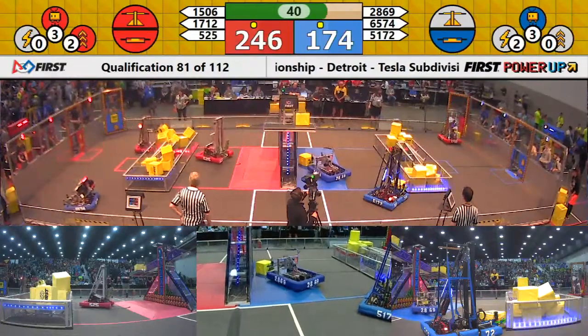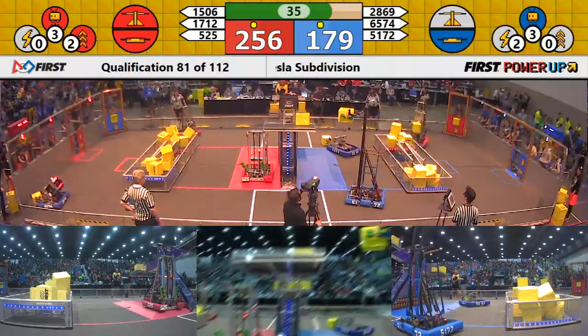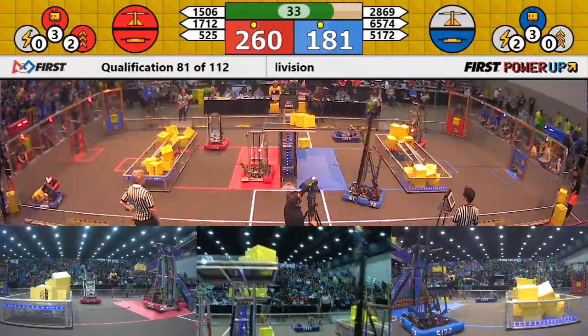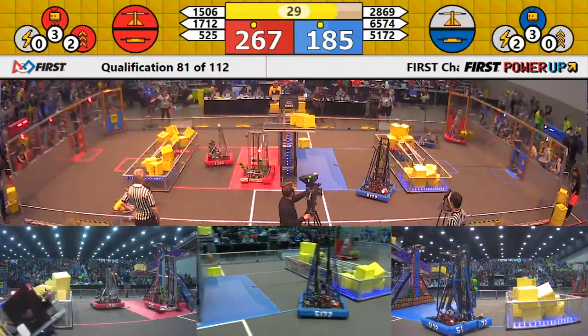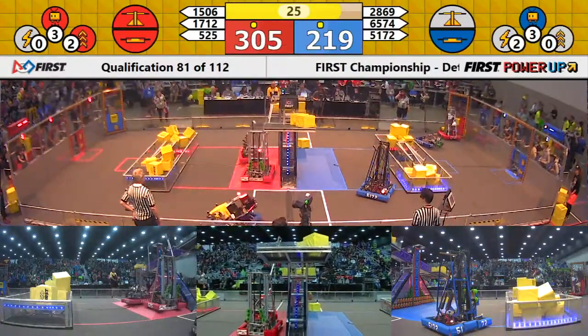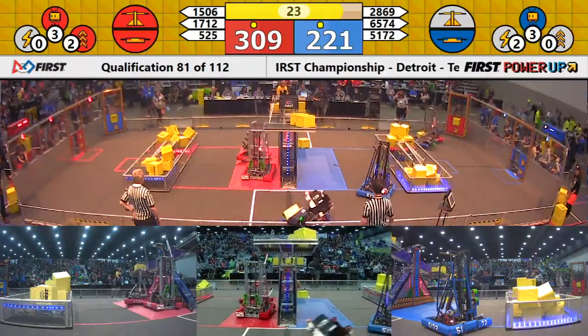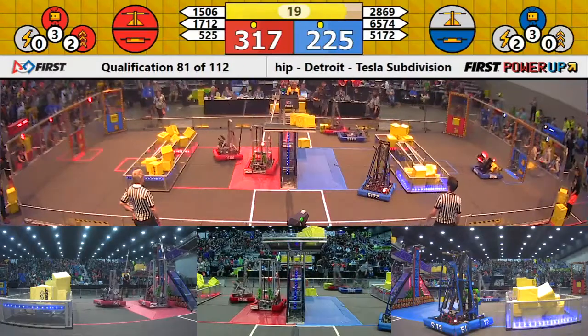We see a Blue Alliance robot head downfield toward the portal to pick up a Power Cube. Most of the Power Cubes on the field are gone — in the switch or the scale. We come down to our endgame. Blue Alliance has a level 2 Force queued up, but they have not played it yet. They have 30 seconds left to try to take action and overcome the lead the Red Alliance has established.